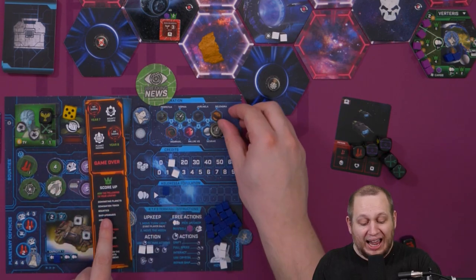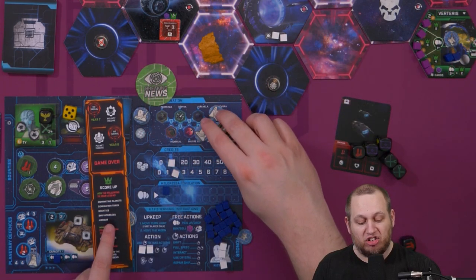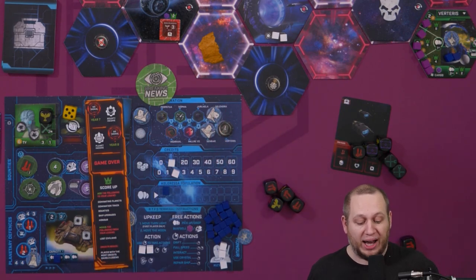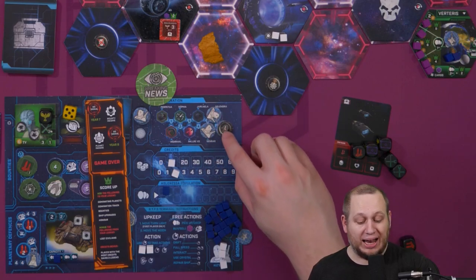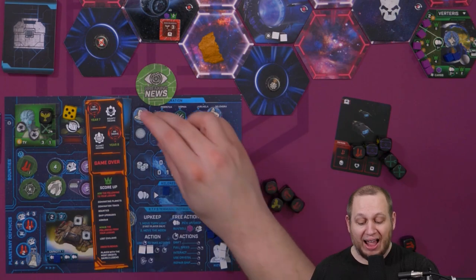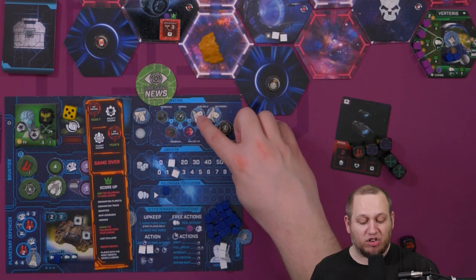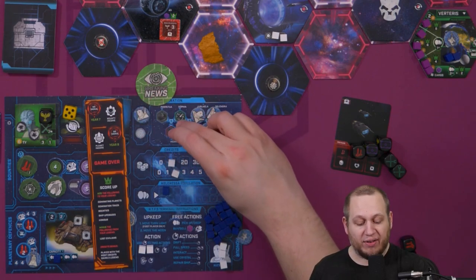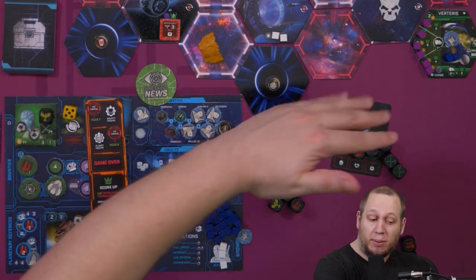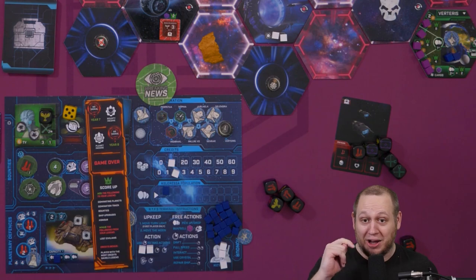Next, the domination track: each time you dominate a planet, you put one of your tokens on your player sheet. You score three points for every triangle you have completed — so one triangle is three points, two triangles is six points, and so on. If you manage to dominate all eight planets you'll get a huge amount of points. You also score a point and get two credits for every bounty you have — every encounter card kept.